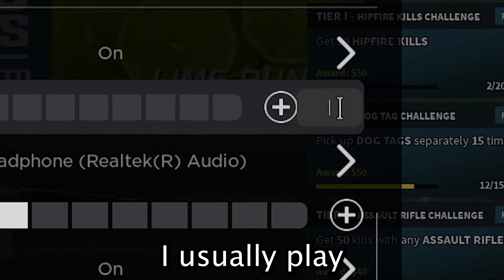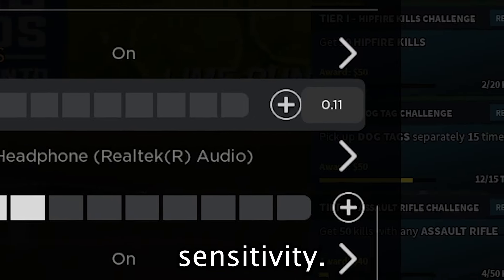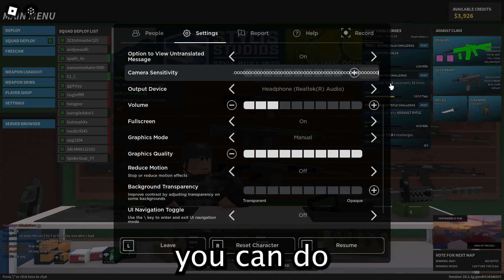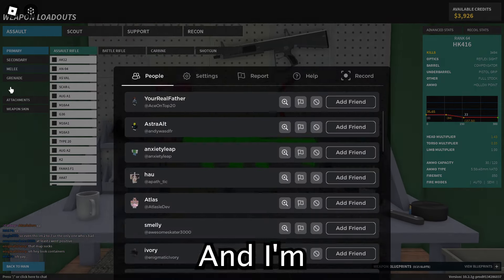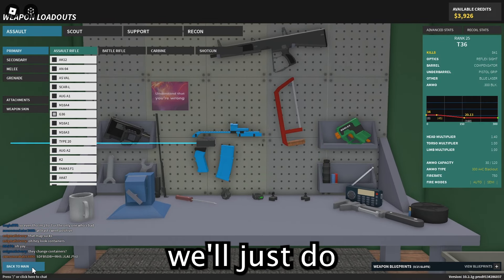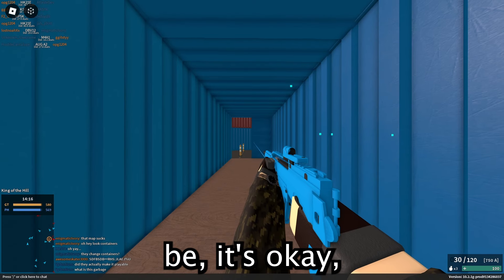I usually play with 0.11 sensitivity. This is a good sensitivity — it's low, but it works with my mouse DPI. We're going to be going all the way from the lowest sensitivity you can do on Roblox: 0.001, which is 10 times smaller than my normal sensitivity. I'm going to leave my Phantom Forces in-game sensitivity the same. We'll use the G36 because it's a three-hit and has low recoil. Should be good.